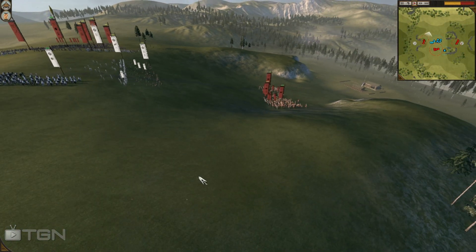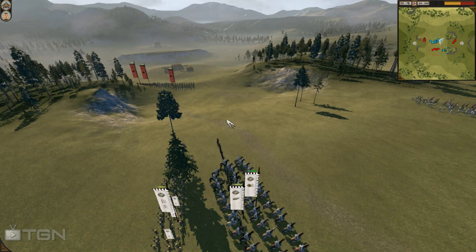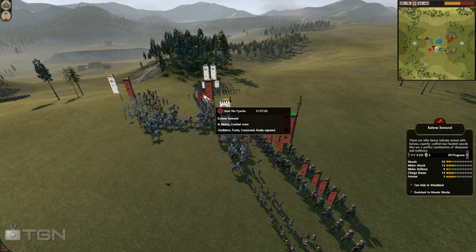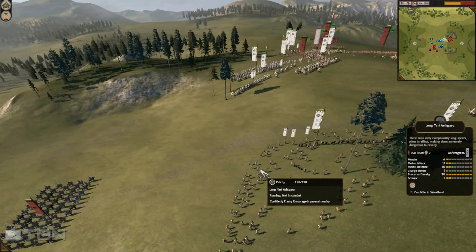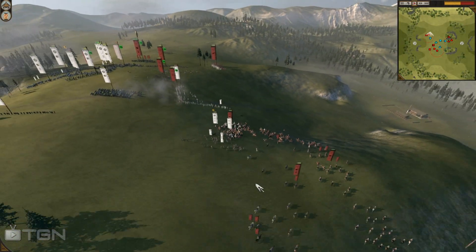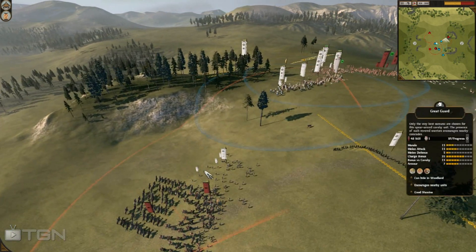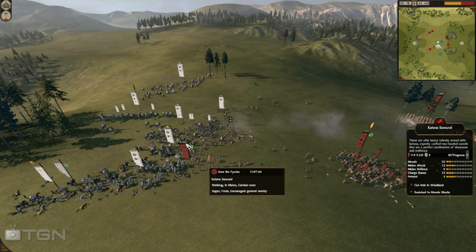My bulletproof samurai is over here, meaning his cav has to take the long way around. My matchlock will probably get a few shots. I'm putting my Long Yari Ashigaru down this choke point. I see an opportunity to hit his swords right up the center. His Katana Samurai get hit from the front, then hit from behind with my two ninja units. I pushed my cav right through the center to quickly break my opponent's swords.